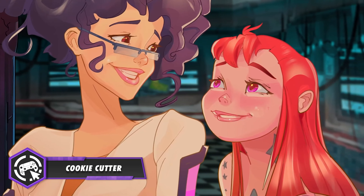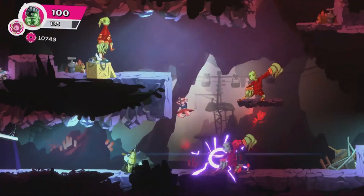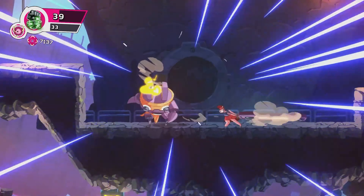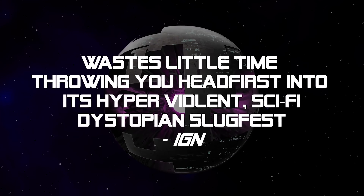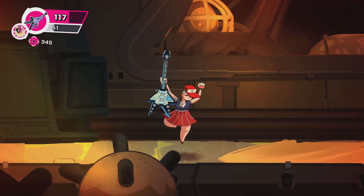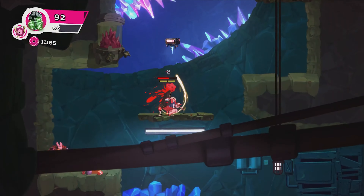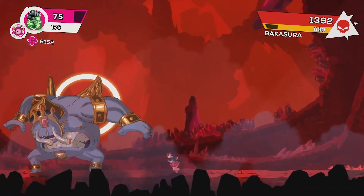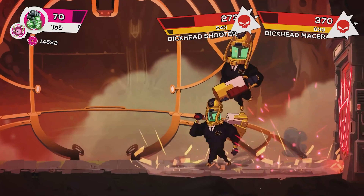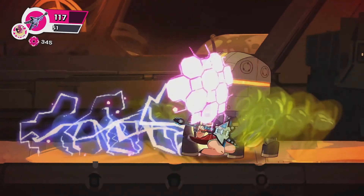The second game is called Cookie Cutter — not Cookie Clicker, but Cookie Cutter. I know it can be a little bit confusing but these two games are totally different. This is a game that not many people have talked about since it came out in December, but the art style is really what makes it stand out. It's a totally unique hand-drawn 2D Metroidvania where you play as Cherry, a violent android on a rage-filled quest to save her creator, exploring and fighting through a sci-fi dystopian world.